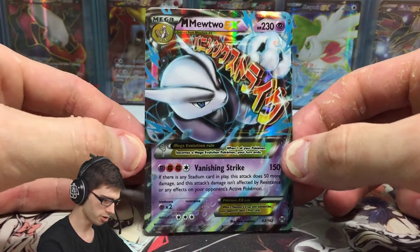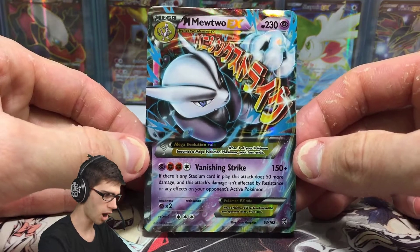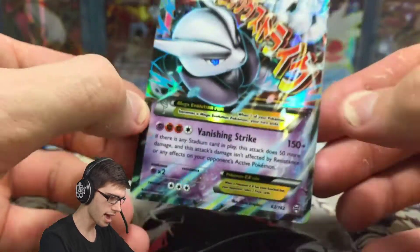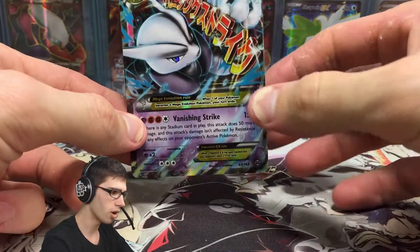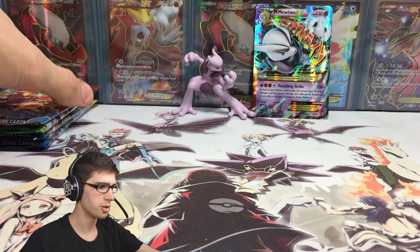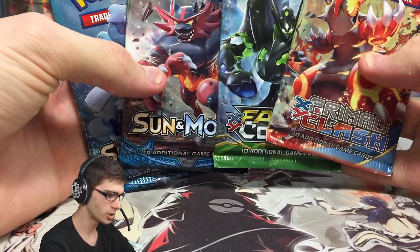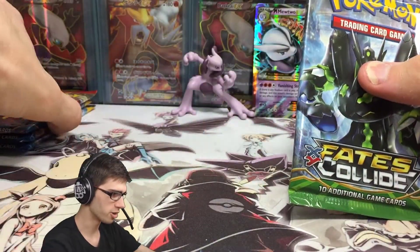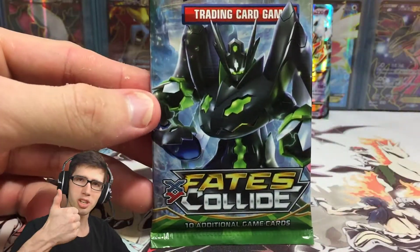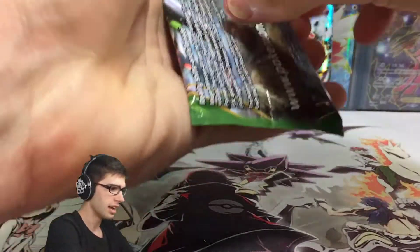This Mega Mewtwo X from Breakthrough is the featured promo of the box today. It's got 230 HP with Vanishing Strike — feel free to pause and have a read of what that does. This is definitely better than what you'd usually get in this box; usually you just get a little holo alternate promo card. I would take the Mega Mewtwo X from Breakthrough any day of the week. Here are our four featured booster packs: Primal Clash, Fates Collide, and Sun and Moon base sets. Let's open up Fates Collide first and work our way through.